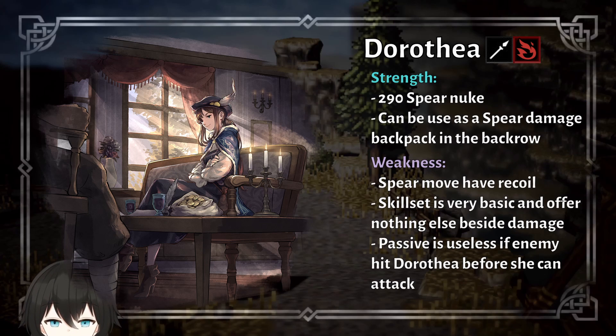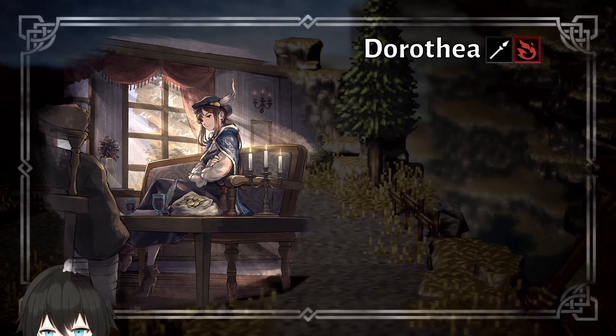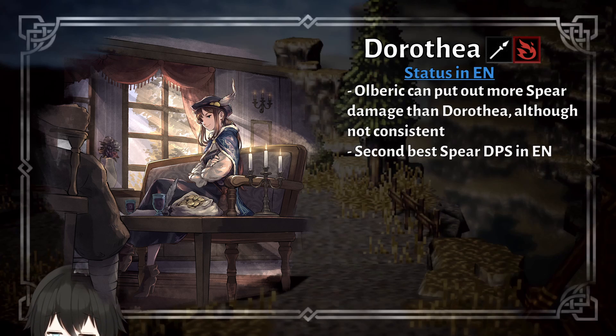Dorothea is a speed DPS and her kit is very simple. But because it's so simple, I wish she did more besides dealing damage, because the damage she does is not outstanding enough for her kit to be that bare-bones. One thing you can use her for though is as a spear backpack in the back line. Currently, Obra can deal more damage than Dorothea, because the spear potency hits for 65 potency per spear, 3 to 5 hits — so if the 5-hit does land, Obra can deal more damage than Dorothea.